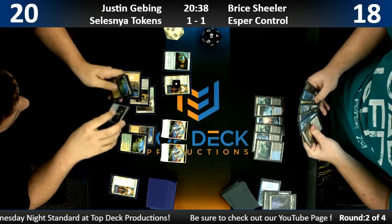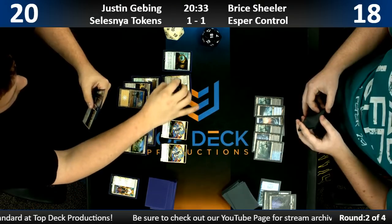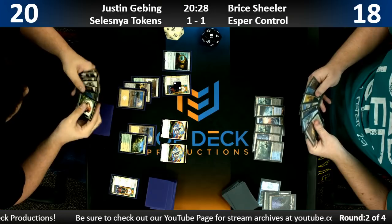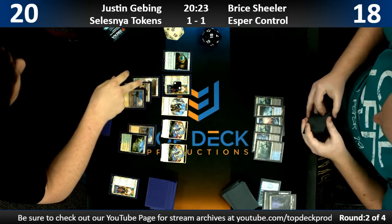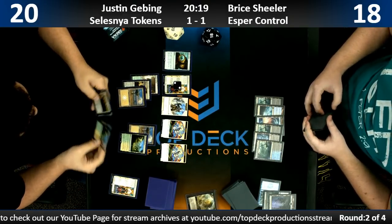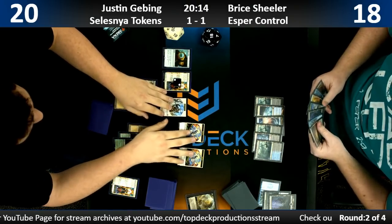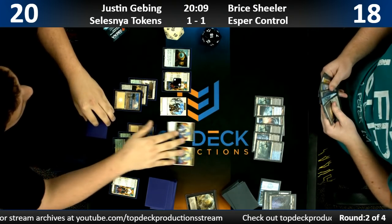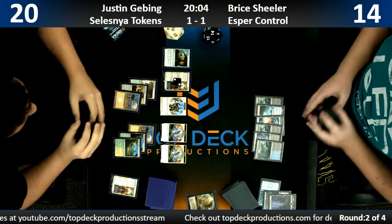So now we're just going to see the Ritual of Soot. Justin gets to resolve the Immortal Sun, which is going to be super hard. He took two damage on a Watery Grave — no, that's a Drowned Catacomb. I'm totally comfortable just swinging in for four here and passing. Justin got blessed and he's got the Arch — we just get to draw a card in the turn. Bryce has no card advantage engine, but that's a Fae of Wishes. He's a ways away from getting Search for Azcanta online. Now you just pass the turn — you get to draw a card in the turn. It's great.